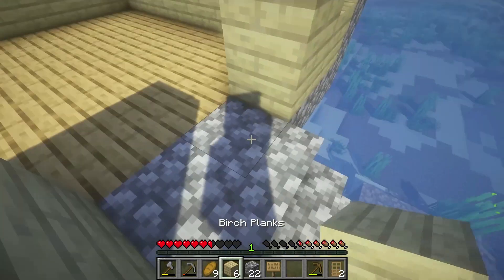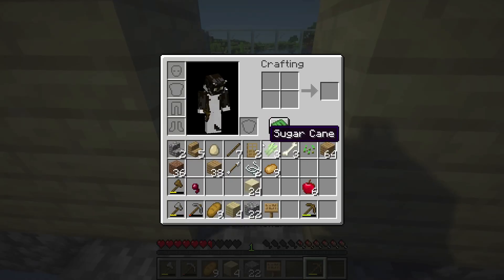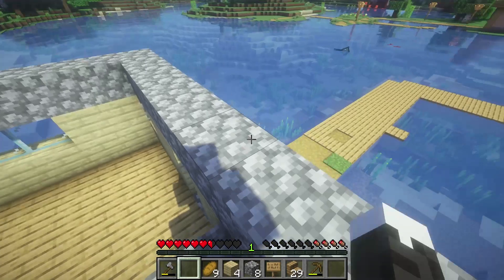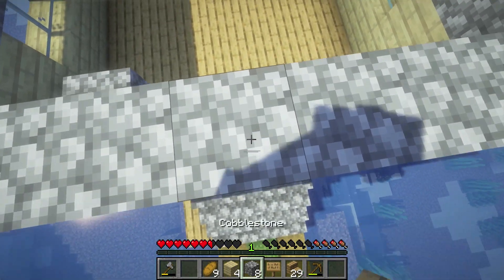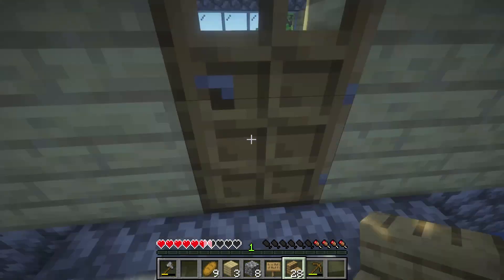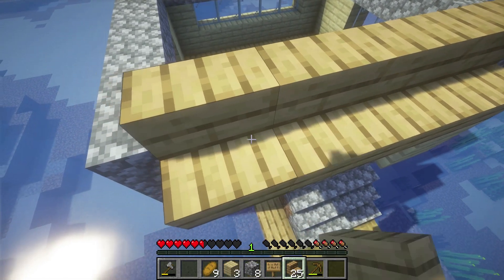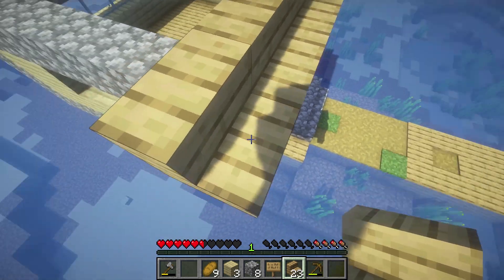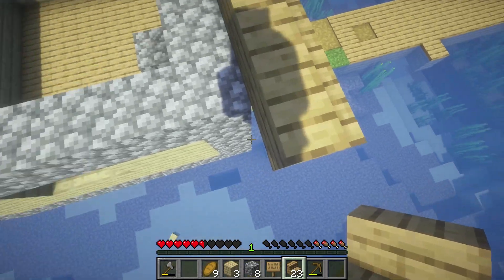I don't know why I've got so many stairs, but we're just gonna have a single door. There's the doors, there we go. The final thing I'm gonna do on the outside of this build is the stairs. I thought this would look a little bit weird if it didn't have some kind of roof to it, so it'd kind of blend in with the rest of these, which is what I'm going for.